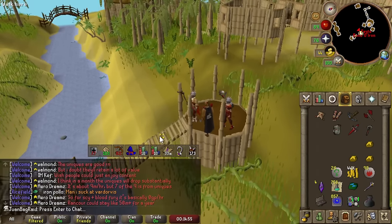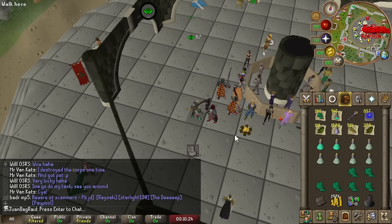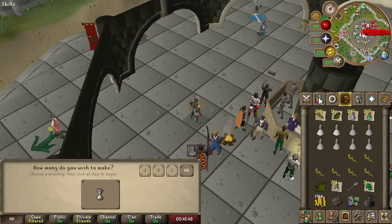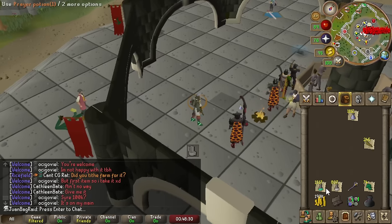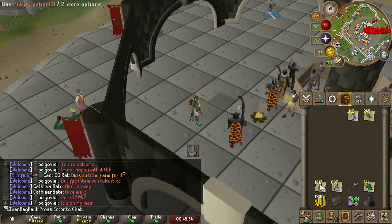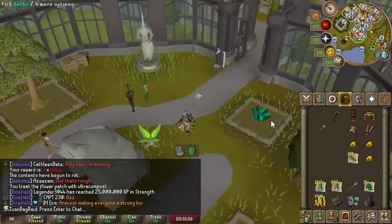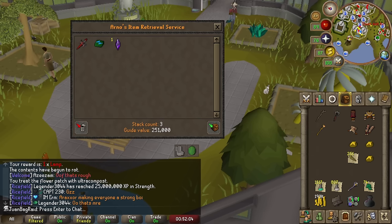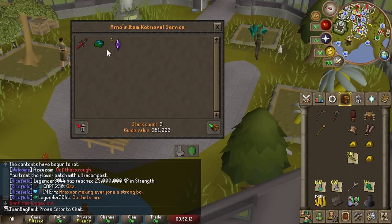I already got a Greater Demon task and I could stop here. 65 Herblore — 66. Defense pods, let's go. 400 prayer pot fours and 200 strength pot fours. I think we're getting to the point where we really need to consider using the death bank a bit more just to hold things temporarily. It comes at a risk — if I were to die a real death, whatever's in here would disappear. But luckily it's just an Ancient Shard and a dark totem base, which are leftovers.